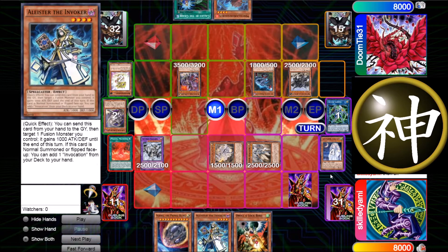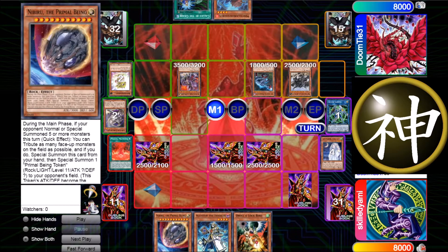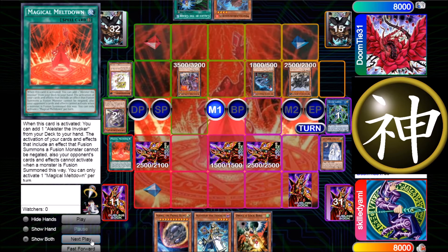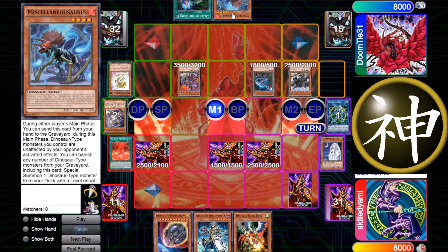Also I wanted to show this slightly new version of the deck — it's better against combo if you play a lot of hand traps. I decided to just let the UCT resolve because it's not that bad; I have Nibiru if he does any other summon I can just blow him up, and if he tries to use Miscellaneousaurus I can still chain the Nibiru.